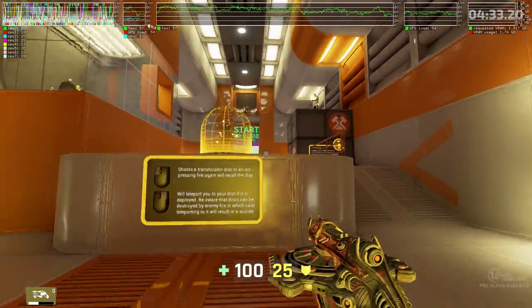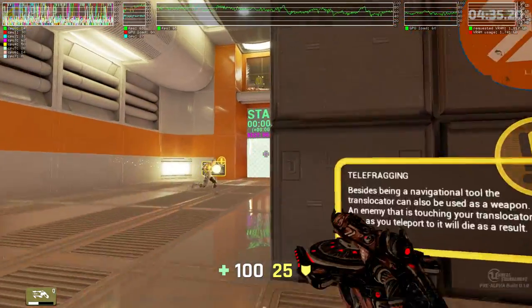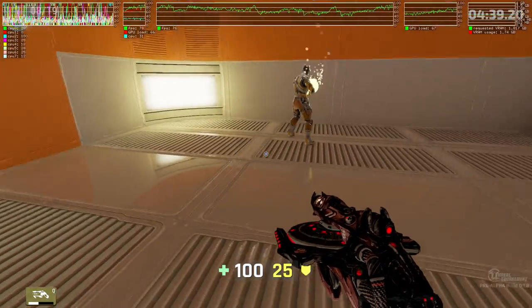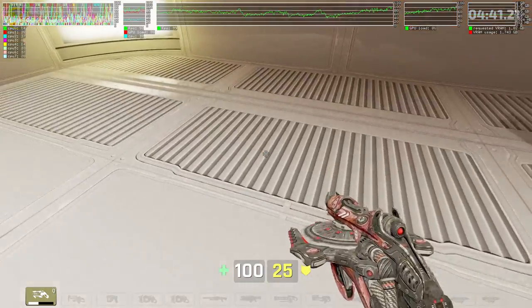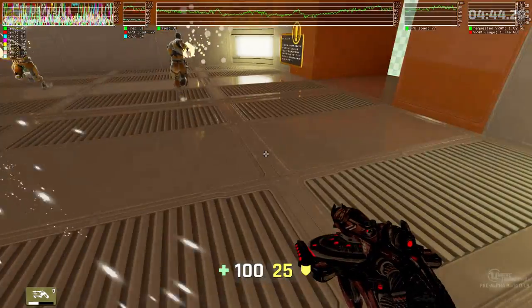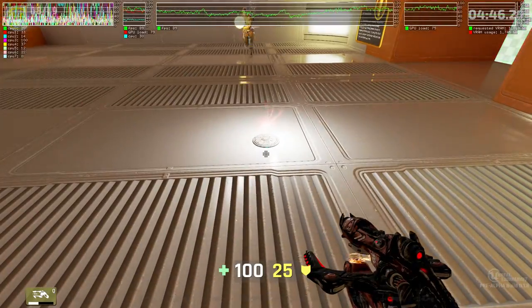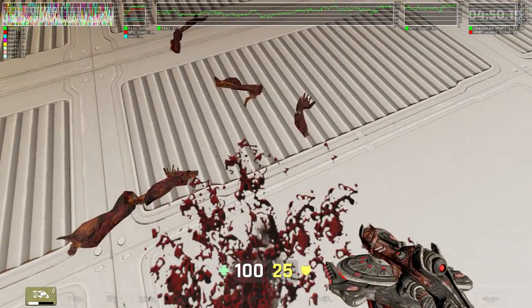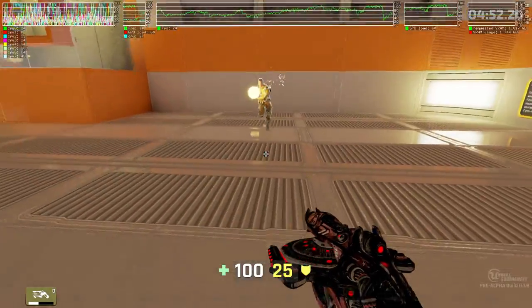The primary fire mode of the translocator shoots a translocator disc out, or recalls it if it is already out. When your disc is out, use the secondary fire mode to teleport to its location. You can use the translocator to rapidly navigate through levels. If you teleport to a location currently occupied by an enemy, you will tele-frag them.